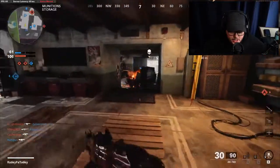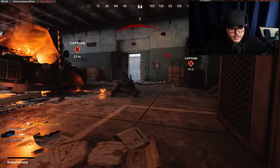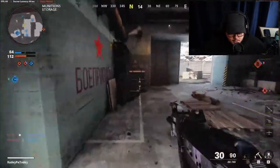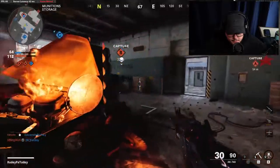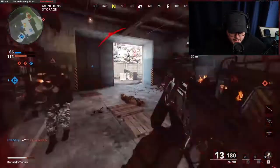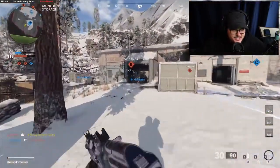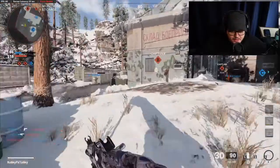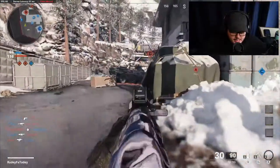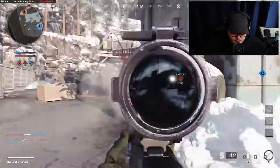I want to Tomahawk this guy — son of a gun. Oh here he is — I didn't tell him how to kill him. Where are you at, show yourself. Son of a gun, I just saw that guy at the door. Oh my goodness, the C4 came flying at me. We were losing — I didn't even realize we were losing. I guess they did have B for majority of the last round. Hold up, let me take your head off.